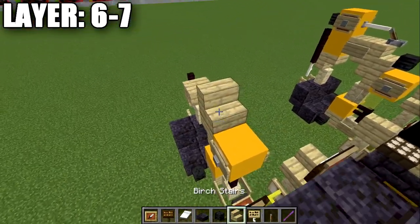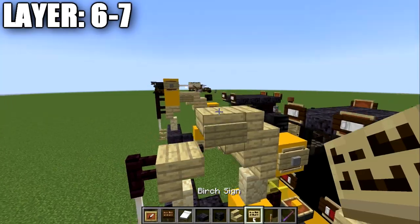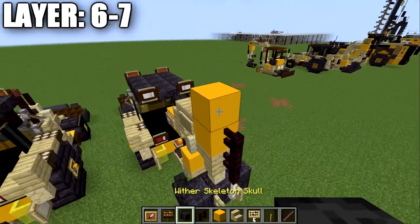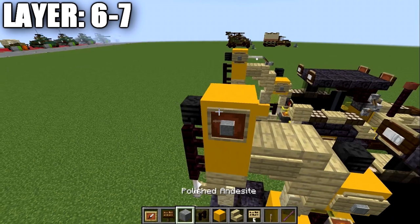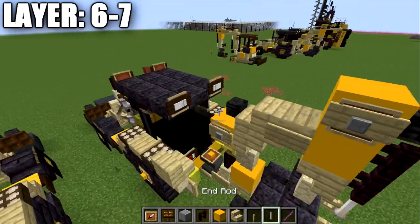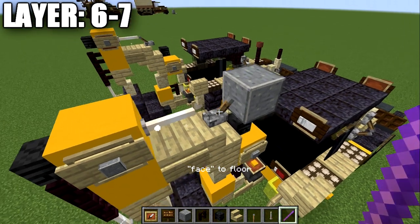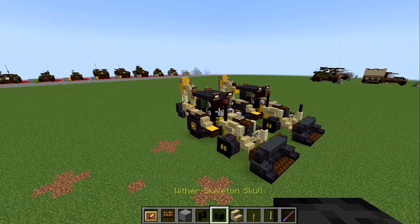To finish the arm, place a birchwood stair, then a wither skeleton skull off the front of the stair. Behind the stair, place a birchwood upside down stair, then a birchwood sign on both sides. Place a yellow concrete block, then a brick fence post, then another yellow concrete block. On the side of this block, place a wither skeleton skull. Place an item frame on both sides of the yellow concrete block, a polished andesite block in the item frame, and a birchwood sign on the side of the block on Java. On Java, place an end rod going forward; if not on Java, place a wither skeleton skull here. That completes everything for layers six through seven.